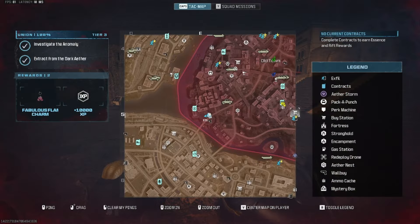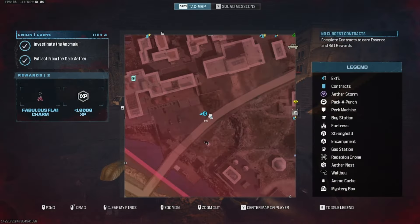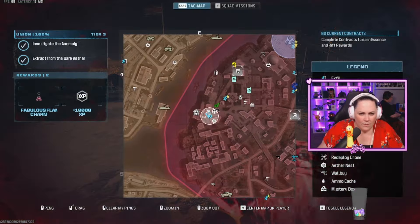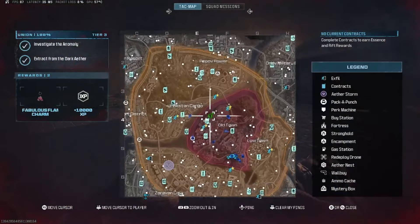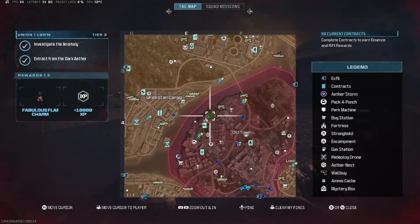This one is E5, where the mega stands by the arch. You have one near the west Wonderfizz machine at E4, and just north of that, west of Old Town, is E4 again.